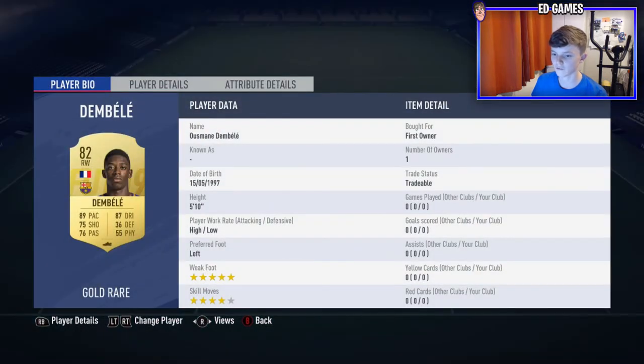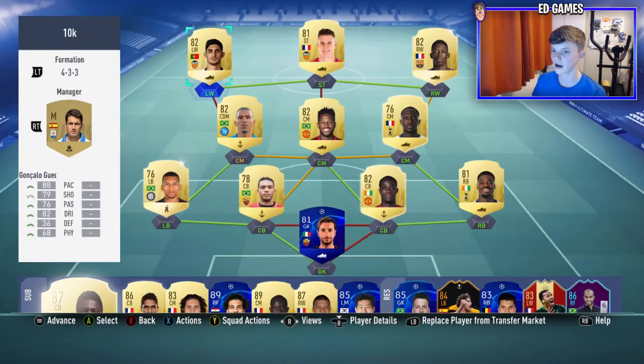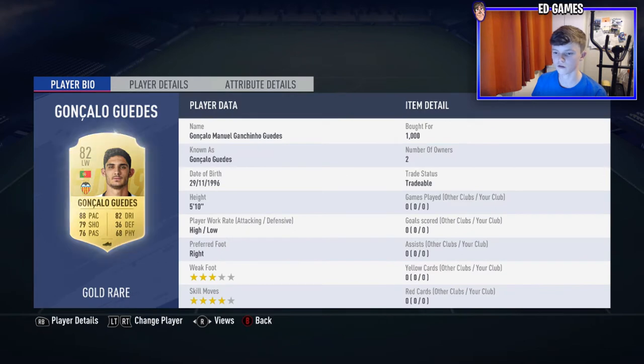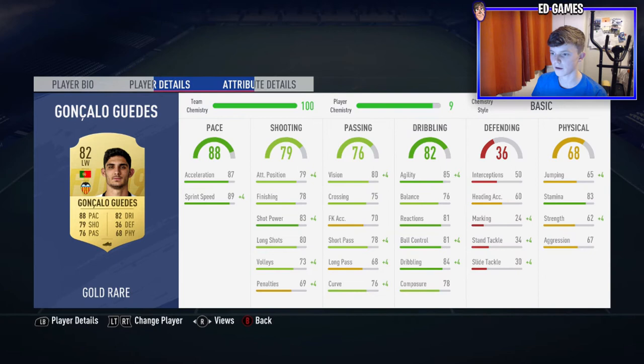Then the front three — a deadly trio from La Liga. We've got Ousmane Dembele: five star, four star, which really stands out. Left footed, high/low so he'll stay up the pitch. Five ten, which isn't bad. 91 acceleration, 88 sprint speed — amazing. Good attack positioning, shot power, vision, agility, and balance are immaculate; ball control and dribbling are also really really nice. Greatest on the left — Gonzalo Guedes — three star, four star, high/low again, also five ten.